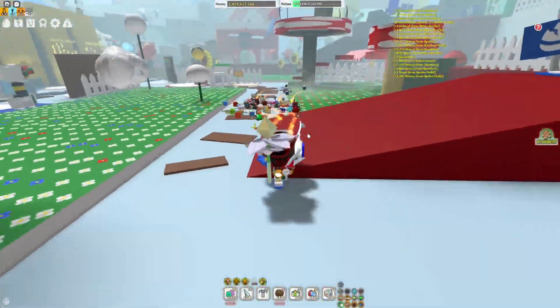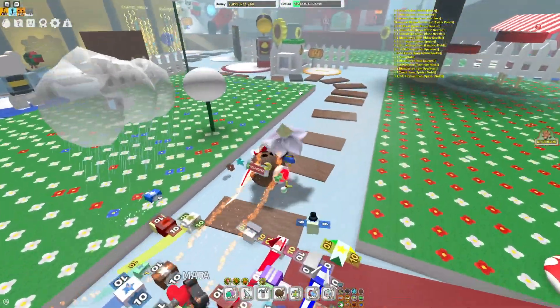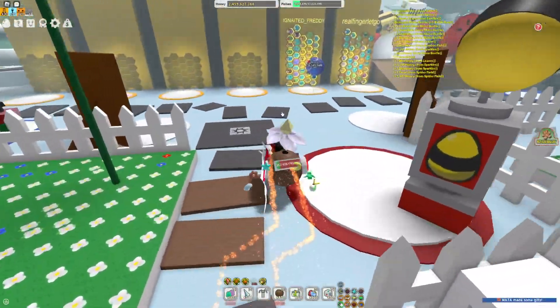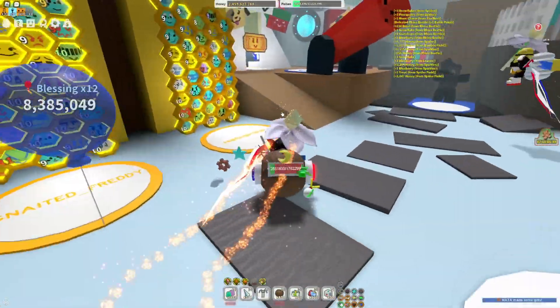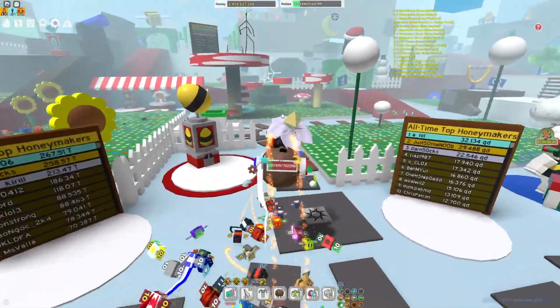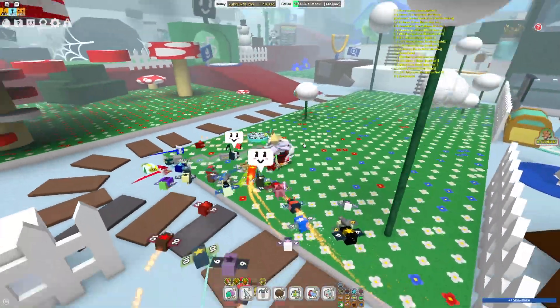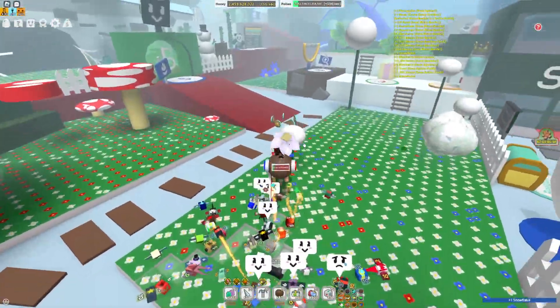Snowstorms can also spawn while you're just playing the game without you trying to spawn them — they will randomly spawn. So when one spawns, I recommend you collect any tokens that you can, even these ones that fall out of the sky randomly, which are pretty good.